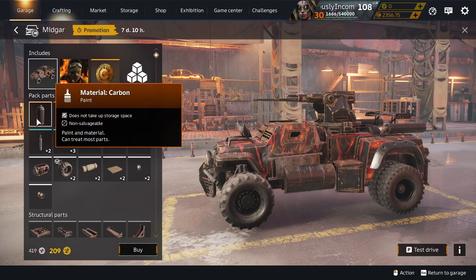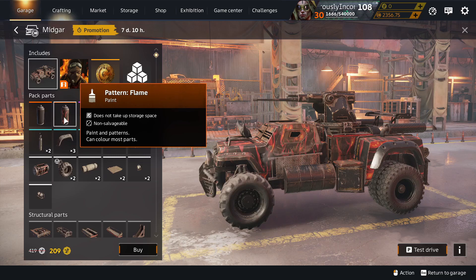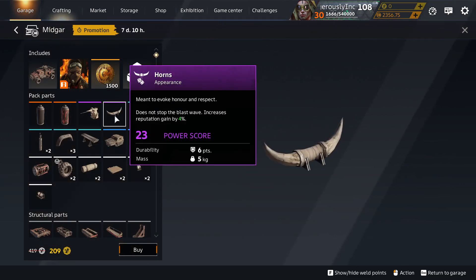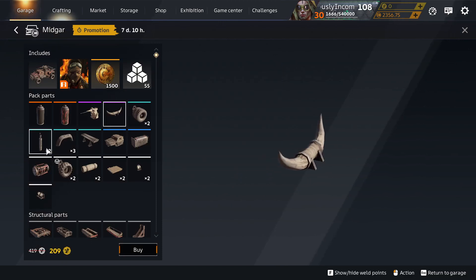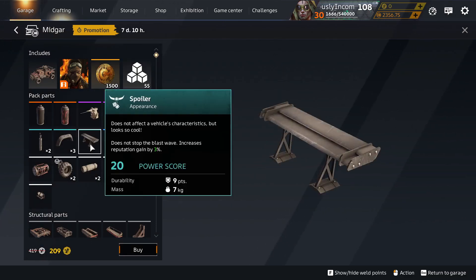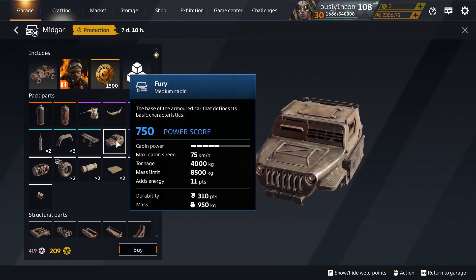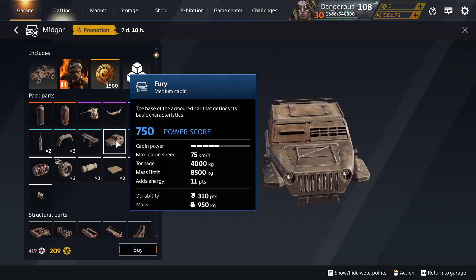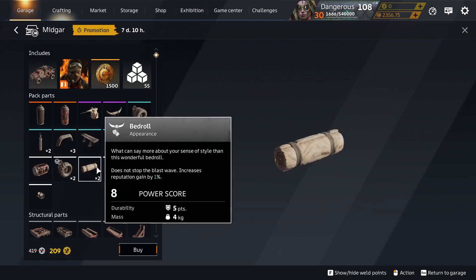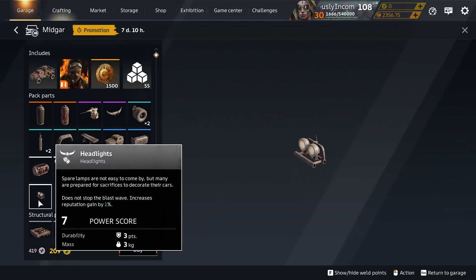Midgar Pack. We have Carbon, which is unique to this pack. Flame Paint, which is unique to this pack. Horns is in the Decor Container. Exhaust Two in the Decor Container. Fender Extender in the Decor Container. Spoiler in the Decor Container. Fury Medium Cabin, unique to this pack — it might have been in other ones a long time ago but it's not out regularly. Bedroll and Square Cover in the Decor Container. Headlight in the Decor Container.